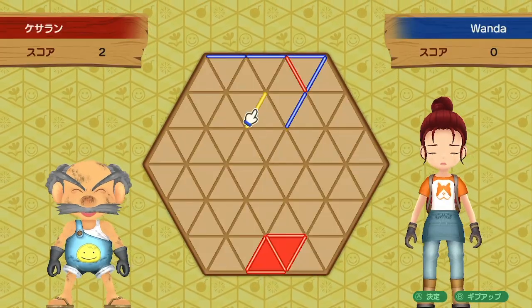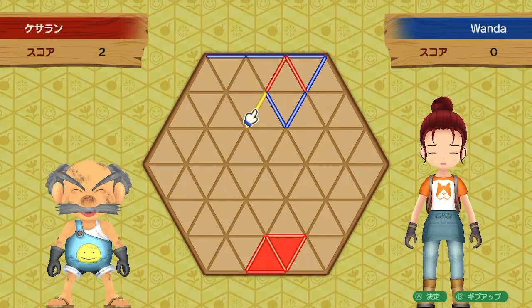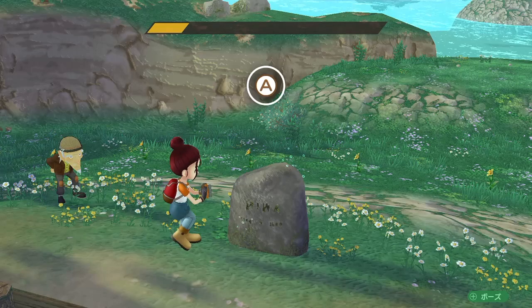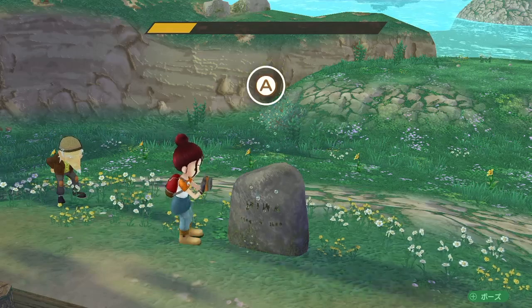Hello everyone and welcome to another Story of Seasons Wonderful Life guide. In today's video we're going to be looking at the minigames. One of the minigames was very easy for me to find — I found it in my first spring. The other minigame I found quite soon in year two, but the third minigame, before I read this guide, I had no idea how to get it. For each of these games I'm going to tell you when you can do it, who you can do it with, and where you have to go to be able to play it.